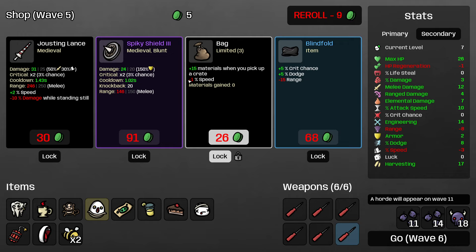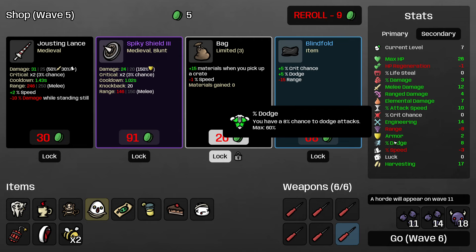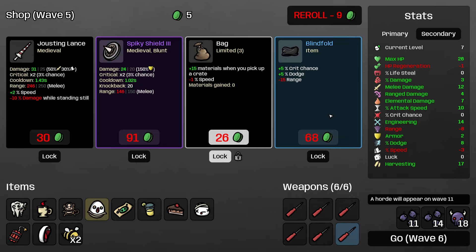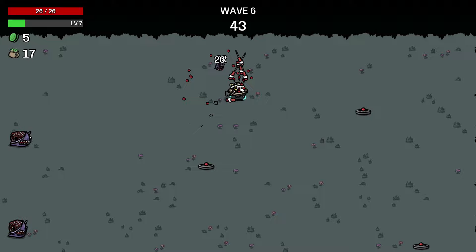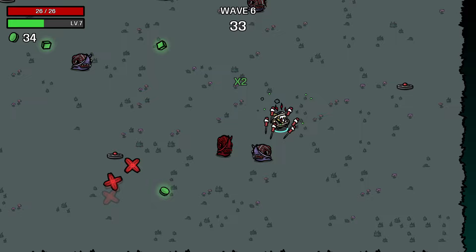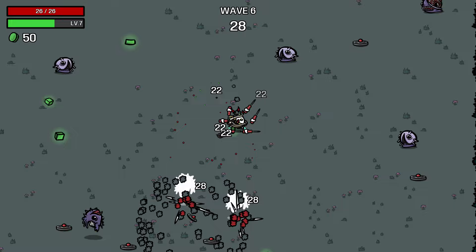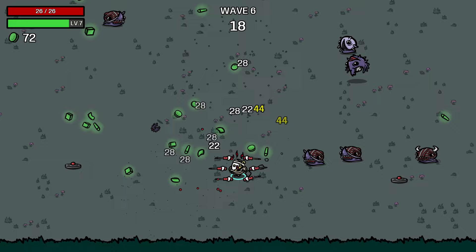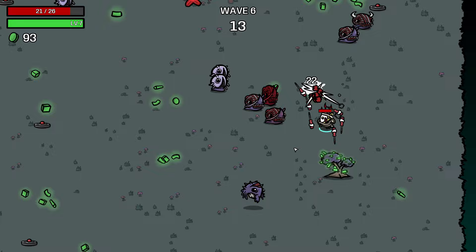Zero reroll, lock a bag. Dodge and Armor are both a little worse on this character because we're going to have lower max HP, which means they will be multiplying a lower number — but of course we want the defensive stats anyways. I think I am going to lock the Blindfold — it's just an item I like a lot. The attacks from our Screwdrivers are actually going to be a real component of our damage. I think we're going to get so many offensive stats for free that I really want to start scaling my defenses as soon as I can.